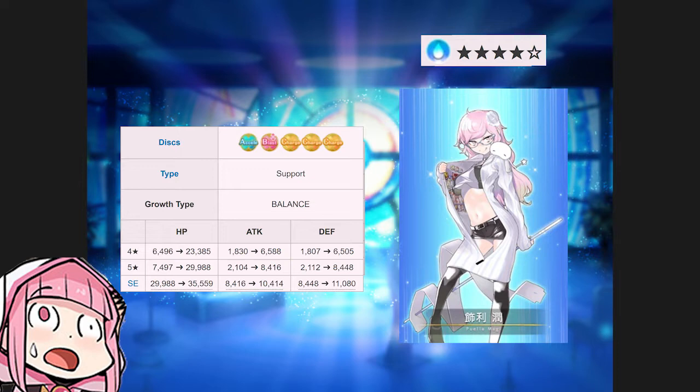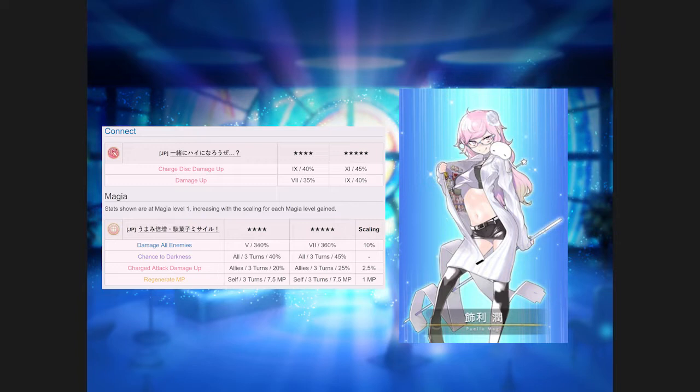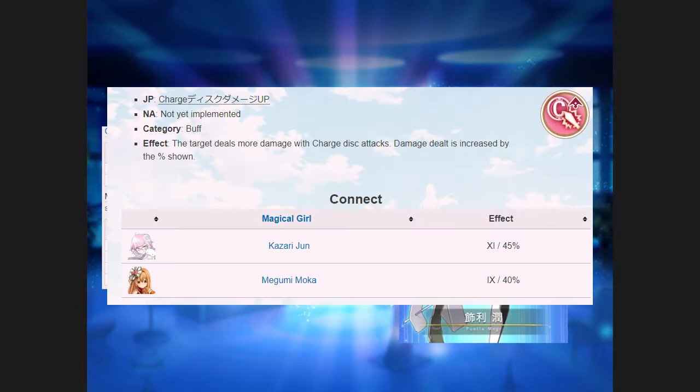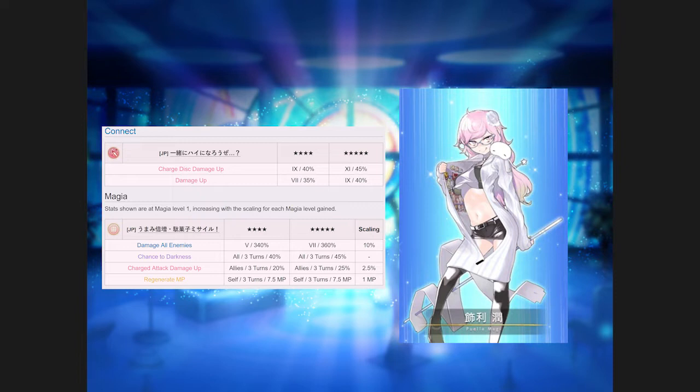She's definitely a charge gorilla, but with disconnect — it grants a damage bonus, and on top of that, she also buffs damage done by charge discs. For the uninitiated, Technical Adept is a granted effect that's normally only on the SE trees of charge units like Momoko and Tsukuyo. This is part of a slow series of buffs to the charge mechanic. The actual bonus usually ranges from 10–15%, except for Momoko who has it at 20%, but on a Kinect, Tech Adept is significantly more potent at 40–45%.